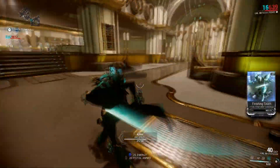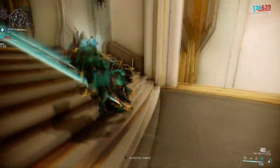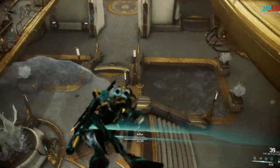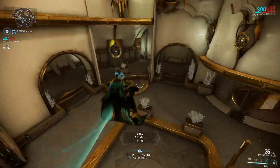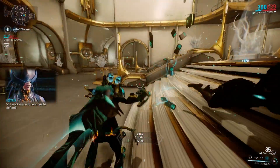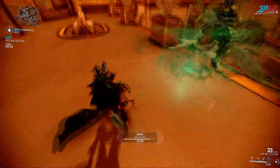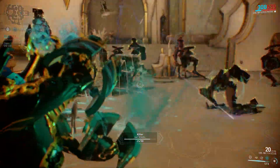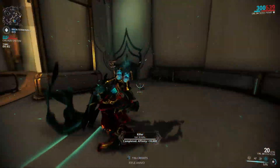The weapon does basically radiation damage, which is kind of cool. Against those sorties where enemies have physical resistance, this thing will be amazing — especially if those targets are Grineer — because when you have an innate elemental damage type and it's a combined element (radiation is fire and lightning), you can put other elemental damage types on that weapon that you wouldn't normally be able to. I call those impossible elemental combos.